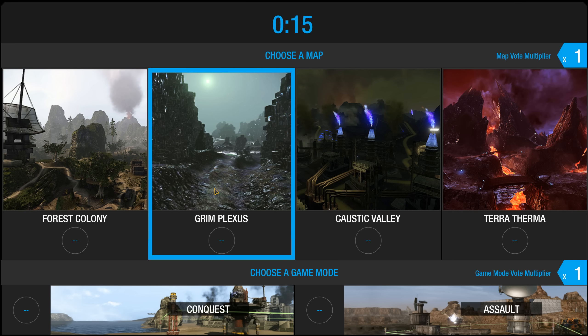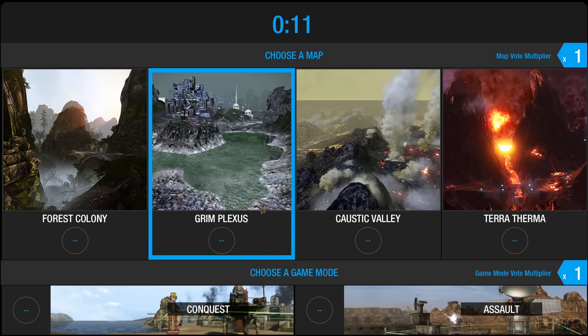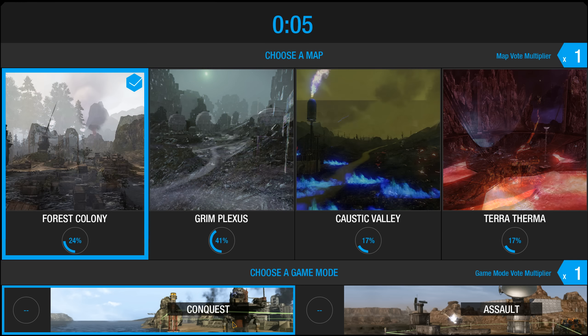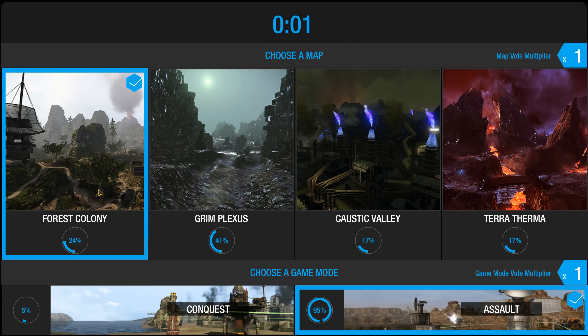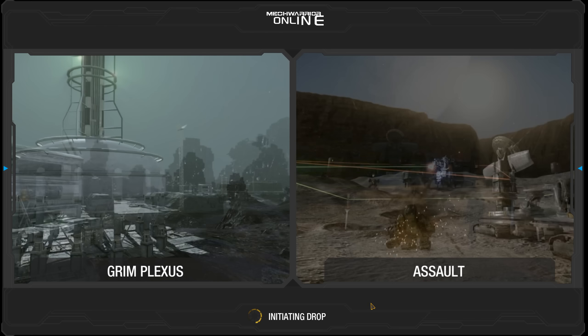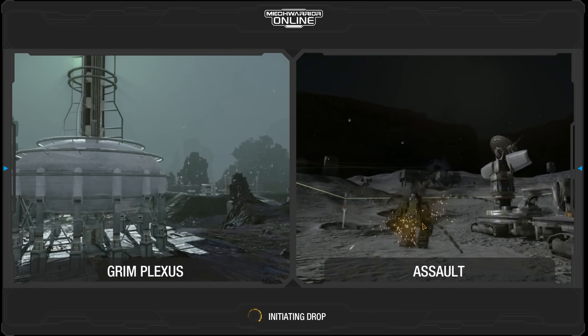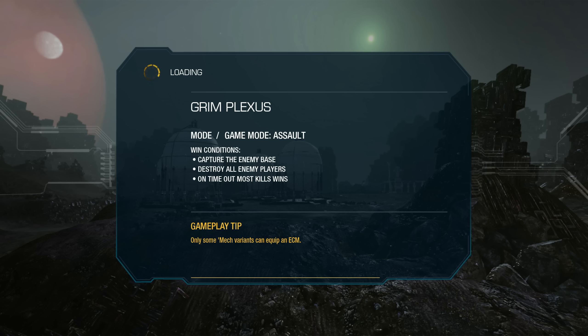We've got our map selection screen where we get to vote on what map we want. You've got hot maps, cold maps, and medium maps. I'll go with Forest Colony and Assault, which is basically team on team. Assault is team on team where each team has a base, and the object is to either destroy all the other mechs or capture the opposing base. As a light mech, it's my job to go out and scout - if there's any missile mechs, I'll be spotting for them. I also have two ER large lasers for sniping and support.